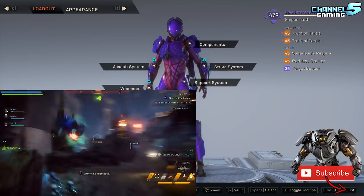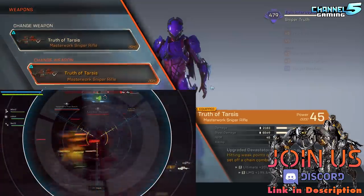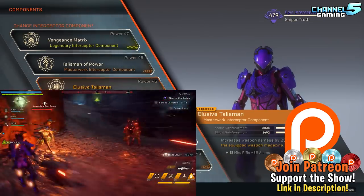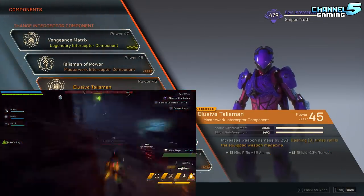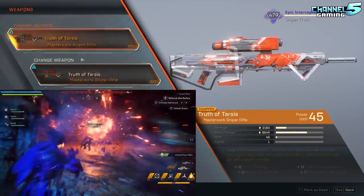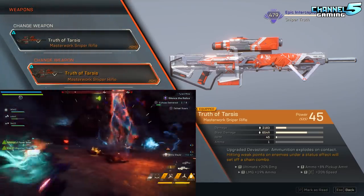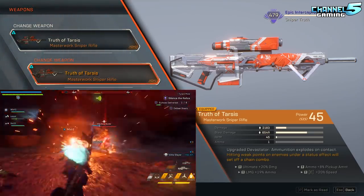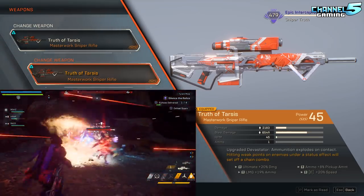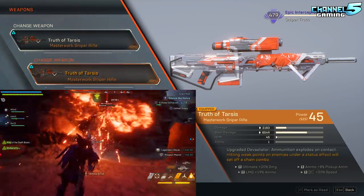Let's get right into things. This is the sniper build using the Truth of Tarsus, as well as the Elusive Talisman component, which dashing three times refills the equipped weapon magazine. So obviously the moment you triple dash, you're going to refill the ammo on both of these weapons. This normally only has seven shots in it and takes an extremely long time to reload. Now you can pop off a shot, switch weapons, pop off another shot, triple dash, both of them are refilled, pop off a shot, switch weapons, pop off a shot. That's the whole idea here.